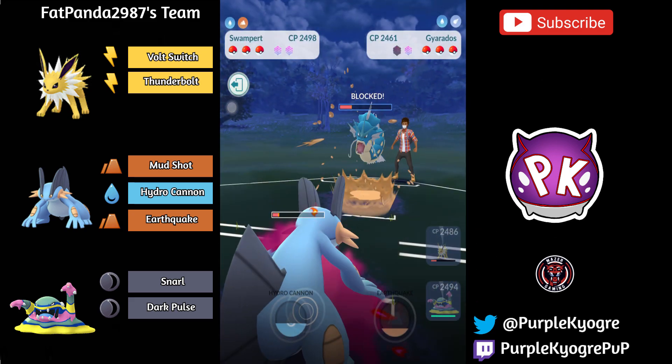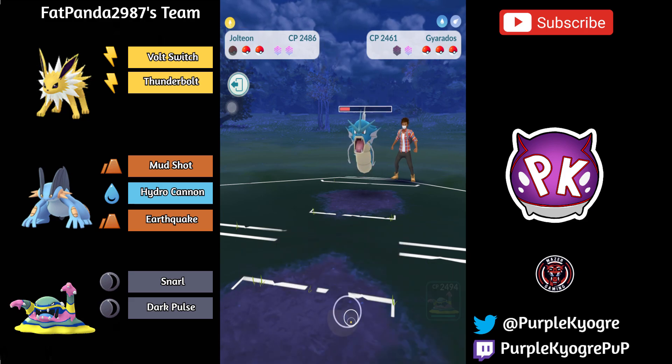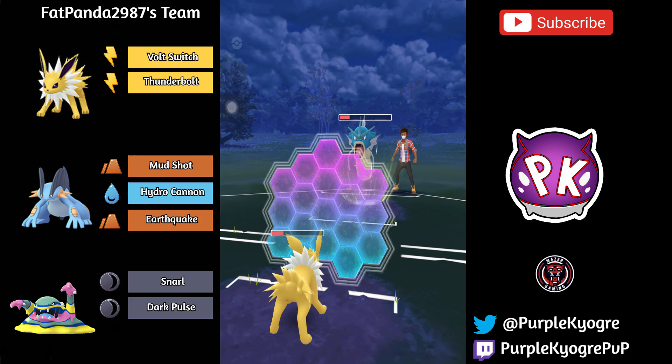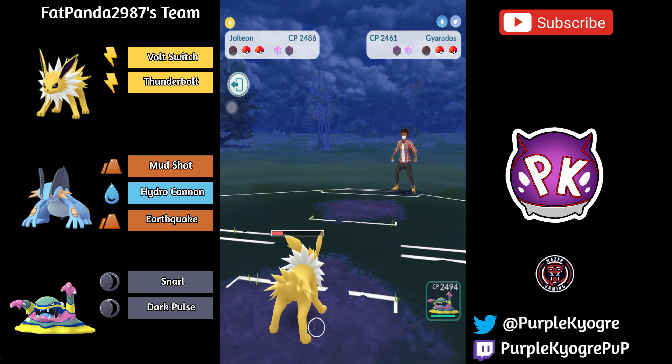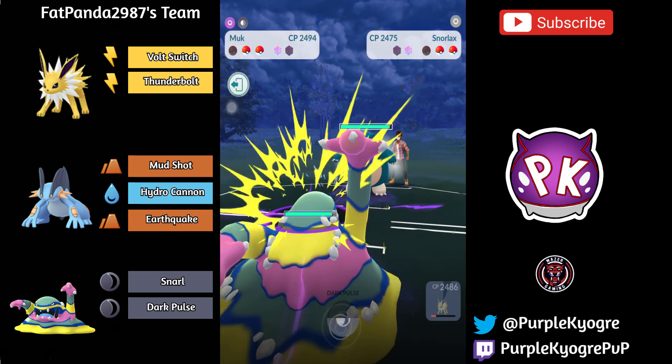So Swampert will go for the Hydro Cannon and Gyarados is going to go ahead and farm down. Jolteon is coming in, but unfortunately this will KO the Jolteon, so Jolteon will shield it. That Volt Switch probably KOs — yeah, it did KO, very nice. What's going to come in? It's going to be that Snorlax. Out comes the Alolan Muk.